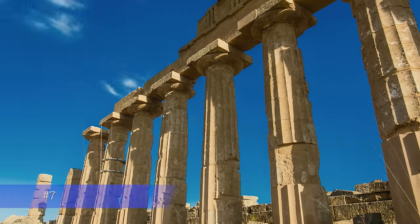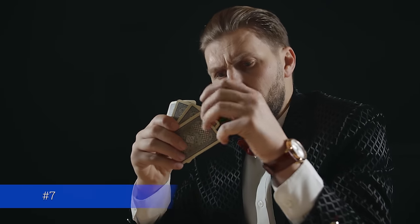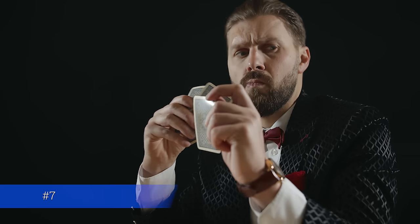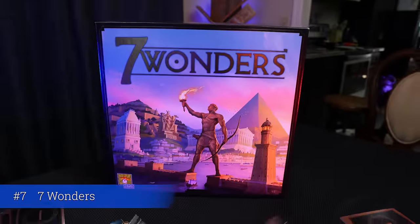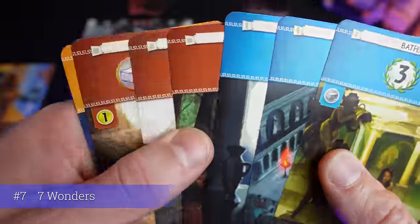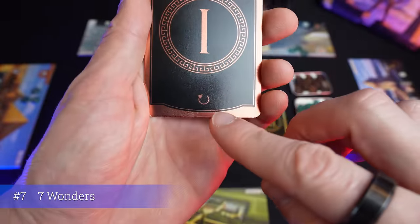For number seven, the best beginner board game is a game where you're trying to build the greatest wonders in the world. It's a card-drafting game where you pass your cards, pick one, and pass your hand either left or right — so you can see what you're potentially giving other players. This game is Seven Wonders. It's a classic game, great for teaching the card-drafting mechanic to new players. It's very simple, easy to teach, easy to learn, and a lot of fun. It's been around for a long time with a couple of editions.